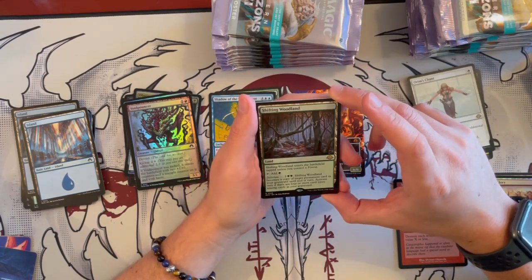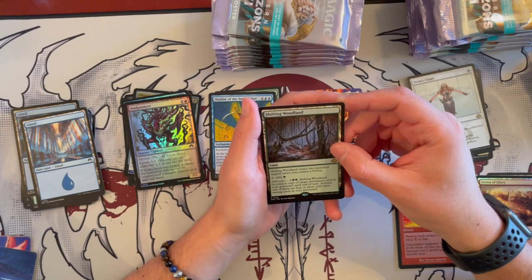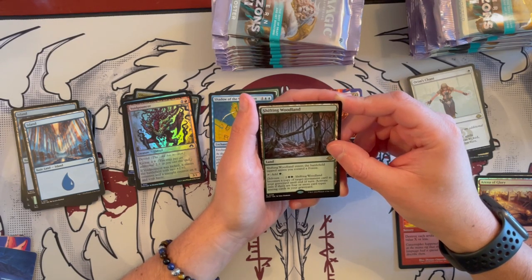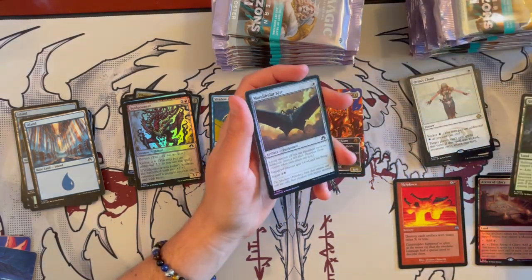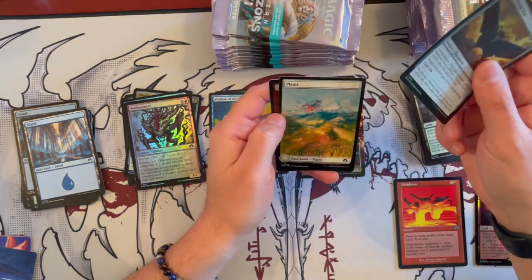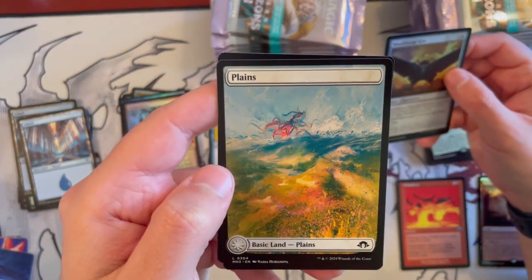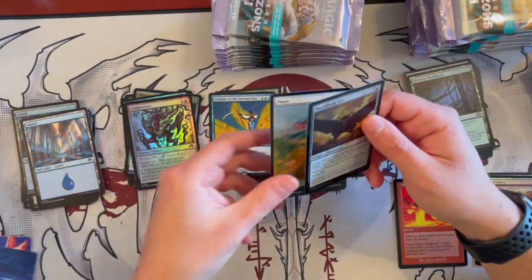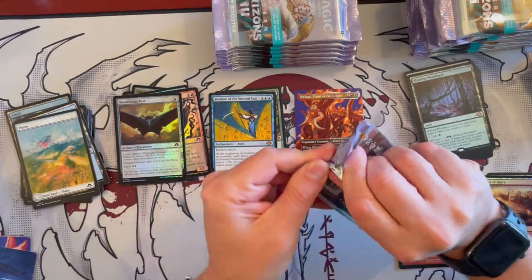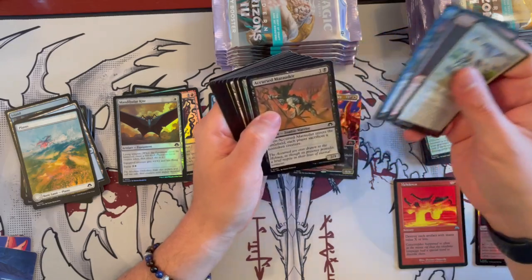Then we have Shifting Woodland — the Golgari check land. Taps for green. And for Delirium, for 4, it becomes a copy of target permanent card in your graveyard until end of turn. Activate only if there are 4 or more card types among cards in your graveyard. Not bad. And then Mandibular Kite Planes — oh my god, that is just gorgeous. I can imagine this in foil is going to be wonderful. And then we have a Phyrexian Worm Token — just beautiful. They really don't pull punches with the art — some of these are just incredible.